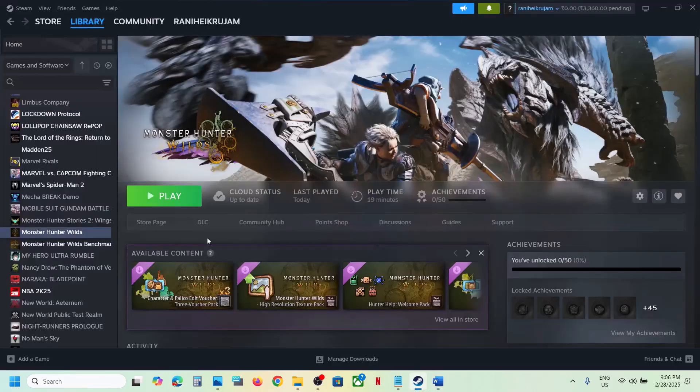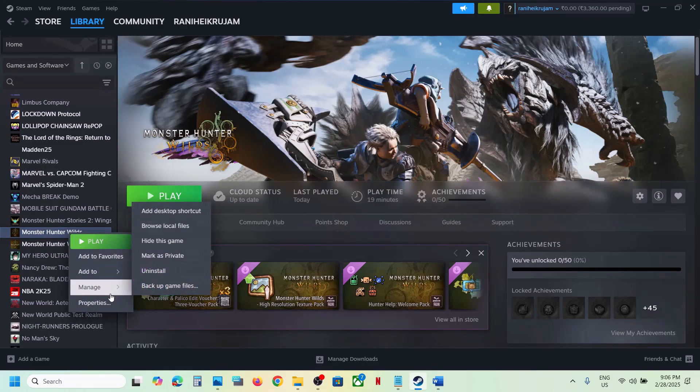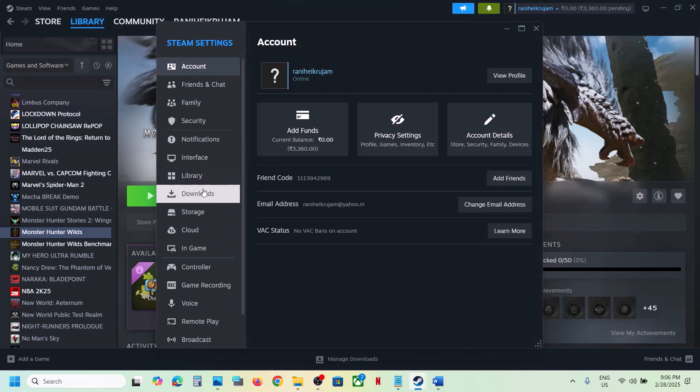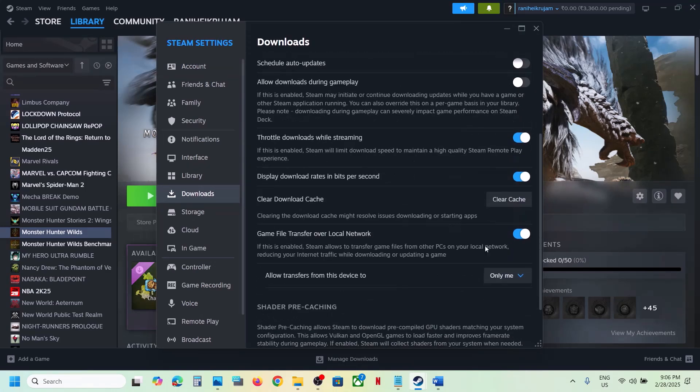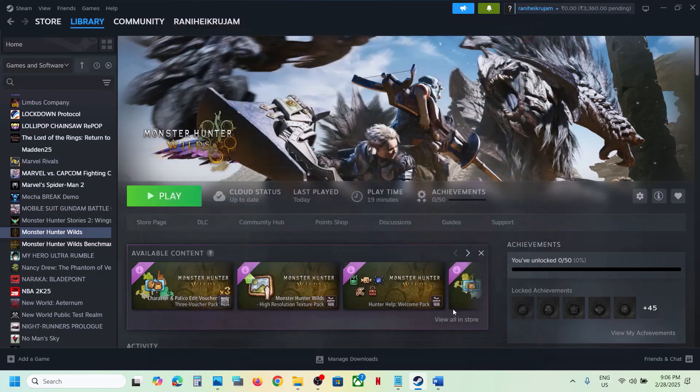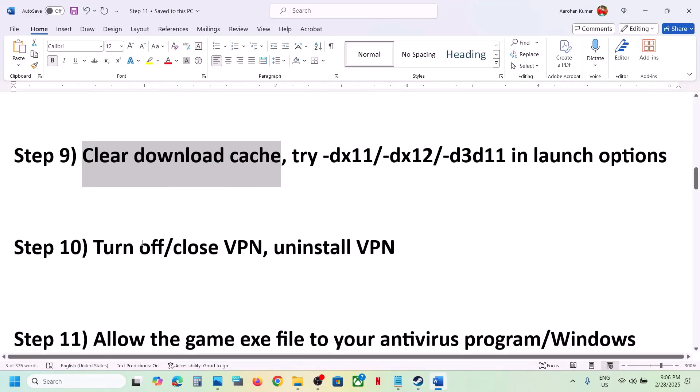The next step is to clear the download cache. Go to Steam at the top left, then go to Settings, then go to Downloads. Scroll down and you will see the 'Clear cache' option — click on Clear Cache, confirm, and once that is done launch the game and check.